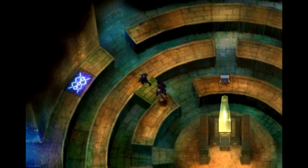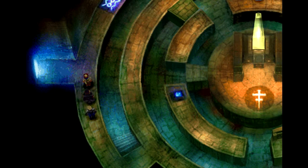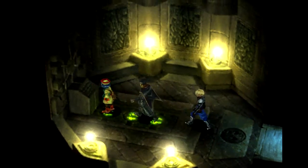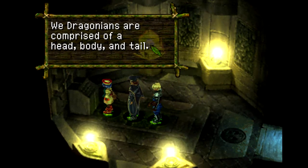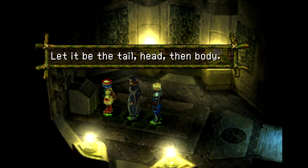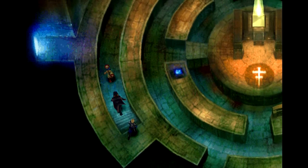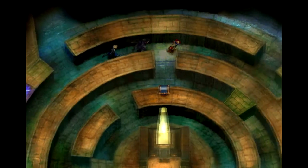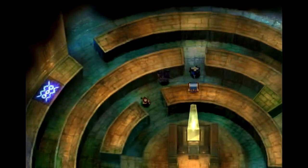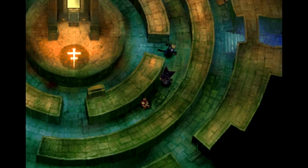I'll lower the stairs way over there so I have access to other things. Now I want to do body, tail, head. Head back and hit the button — good job Norris. Body, tail, then head — we can head out and get access to one of the chests way over here, which holds denatorite. I'm going to need a lot of denatorite to upgrade properly. Next one is tail, head, body — put Van out front. He runs like a Naruto run with both arms back, which is a little weird.